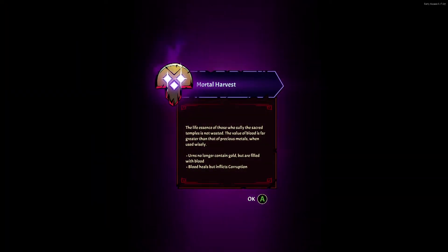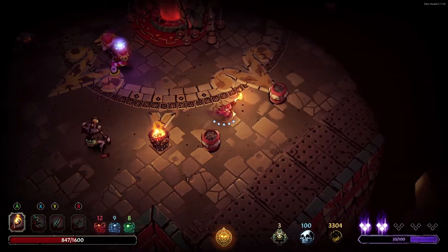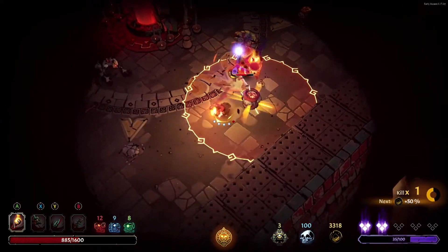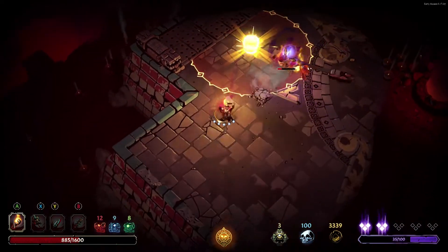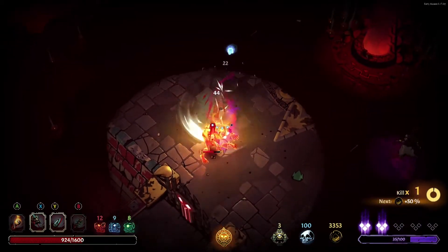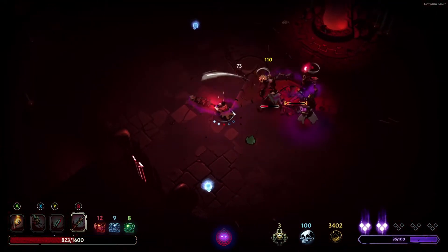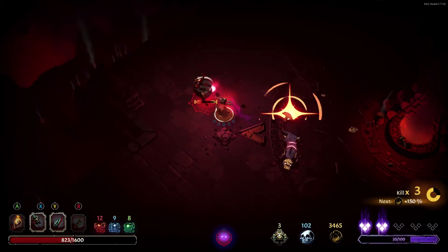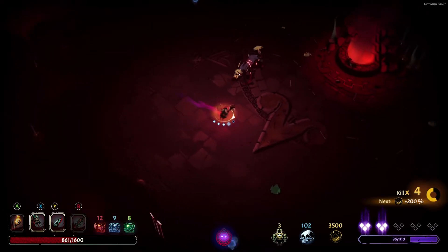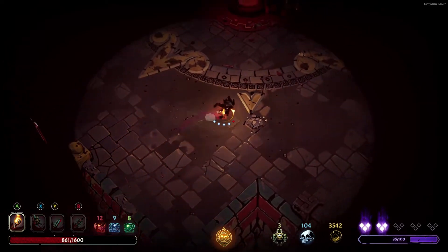Mortal Harvest - speaking of healing: urns around don't contain gold anymore, but they are filled with blood which will heal you. It's just that they also give you one corruption per little tick. Looks like a weapon room for the unknown - that can actually work in our favor. And we do have a little bit extra healing from the urns. The floating eye guys don't trigger the spike traps, but if you get them on one, you can step on them and that will set them off too.